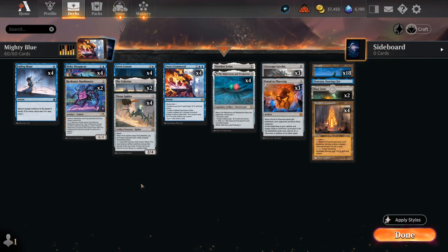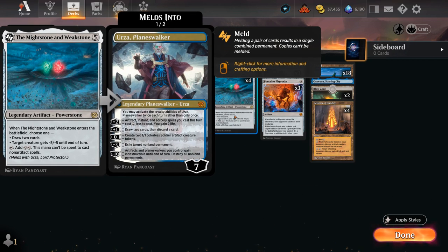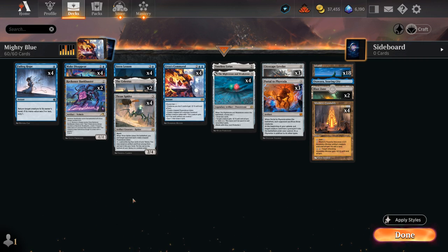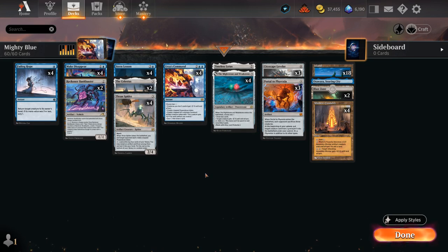Reckoner Bankbuster also has great synergy with the Mightstone. We can play it early and then the turn where we play Mightstone we can still make use of the two mana right away to draw a card, providing a nice card draw engine in the grindier matchups. At three mana, every card helps us generate one more mana to potentially cast a Mightstone ahead of schedule.